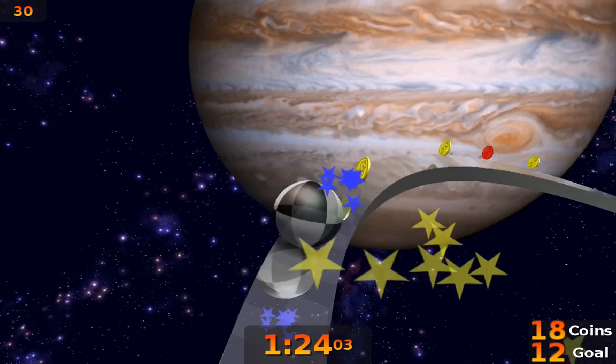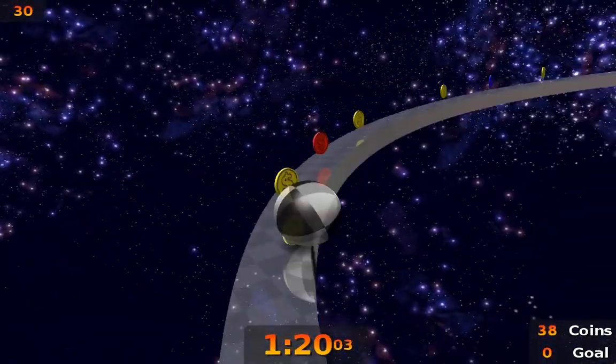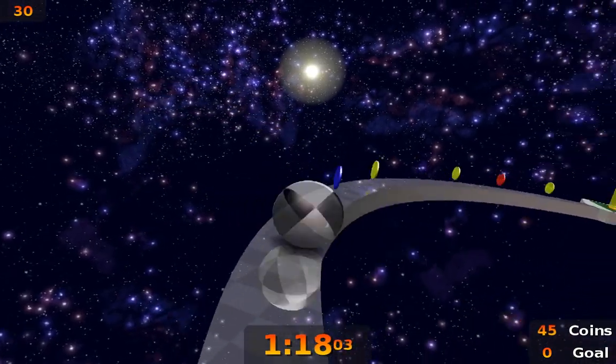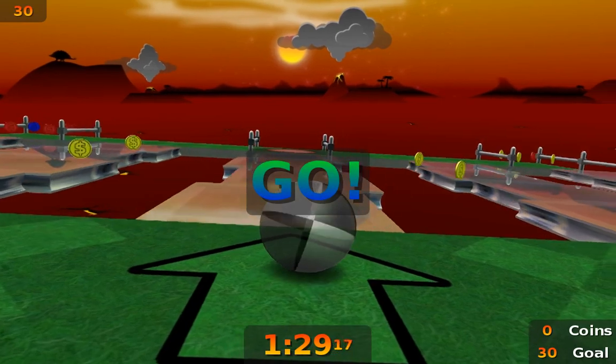Because the world tilts relative to the camera orientation, manually rotating whilst using chase or lazy mode can be useful in executing some turns and for lining up the camera before traversing narrow paths.